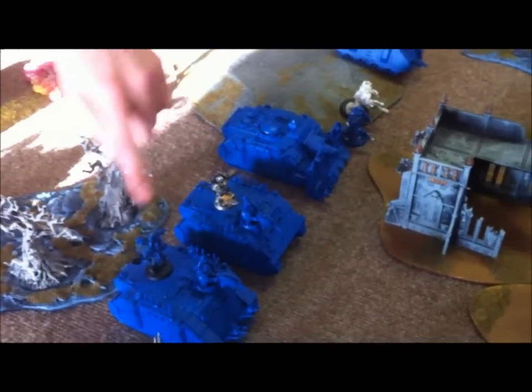We got a Predator, Rhinos with stuff. This is the Slemesh Sorcerer, and Karn — this is Karn and this is just a regular squad. No Nurgle. This is Black Legion. Space Wolf setup.